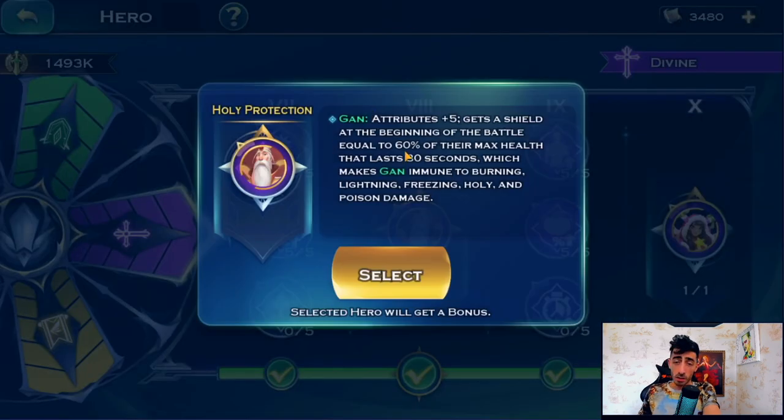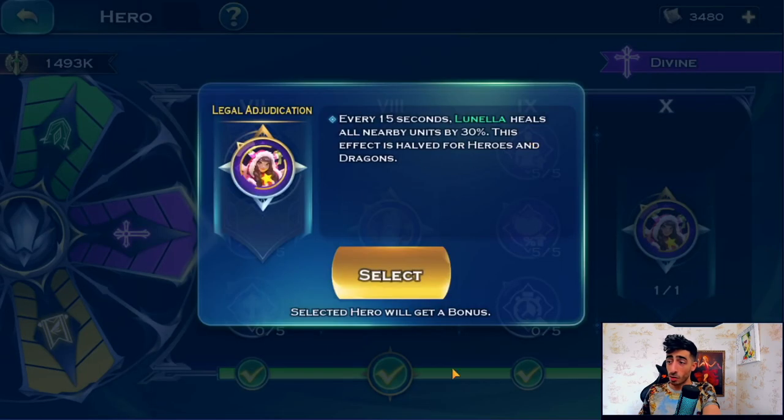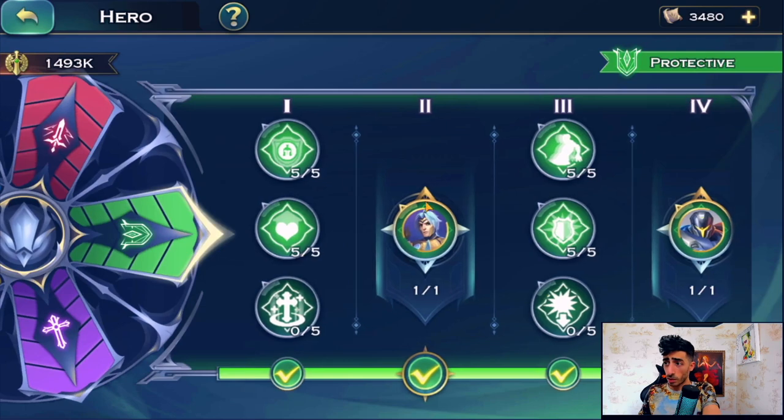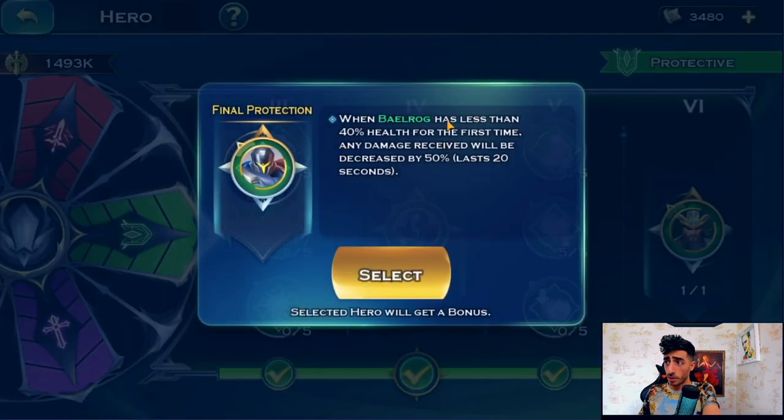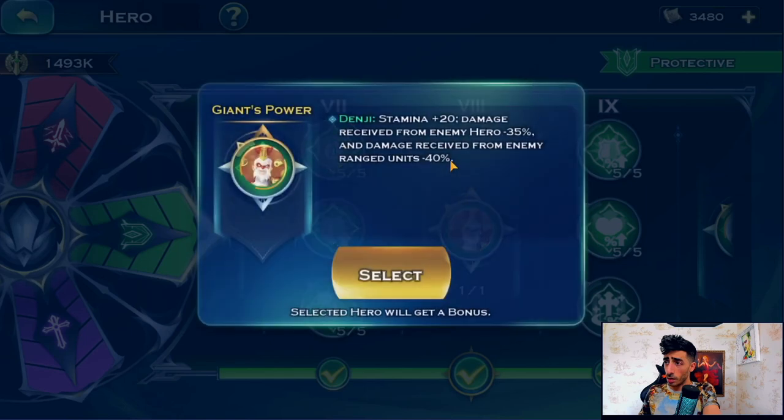This one is a shield — not a big deal — I just don't want Gan to die right away because he's holding the banner, and Lonella jumping back to heal my two archers. For the defensive ones: Virion because we don't want him to die. Bane has the icy mastery that reduces attack speed — good on any tank. Dengy gets this one along with his deflect passive to make him really tanky.